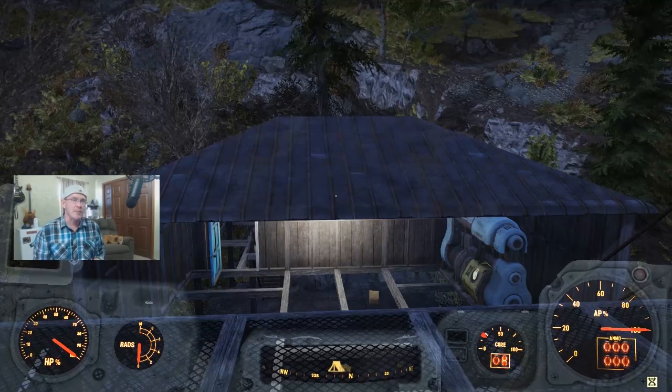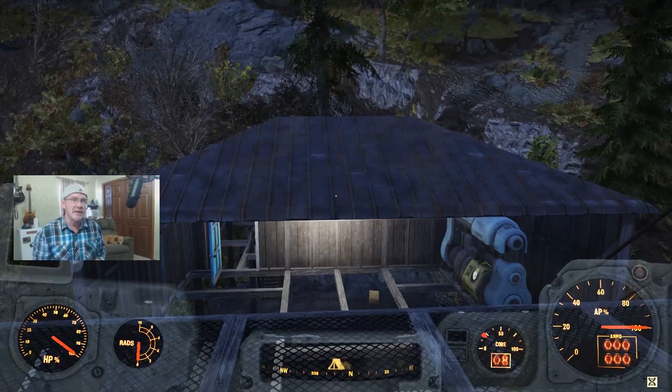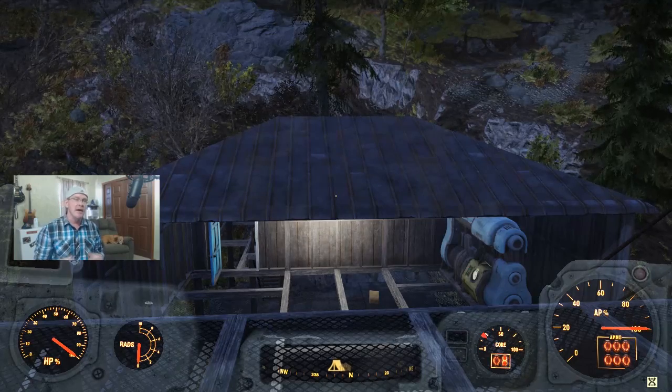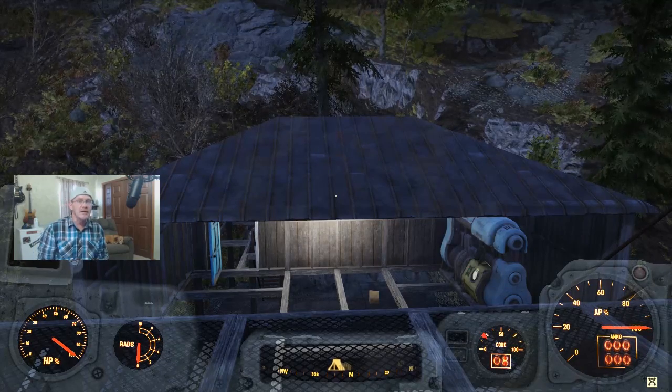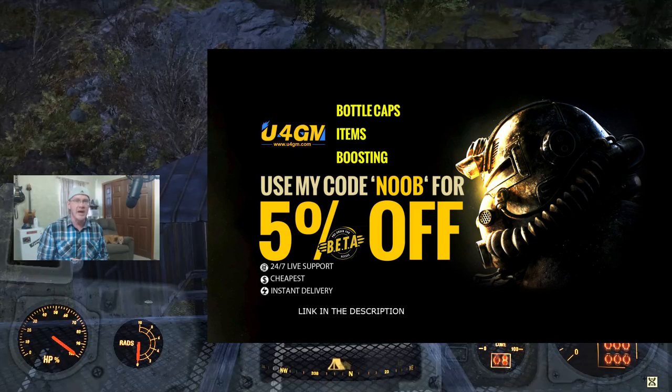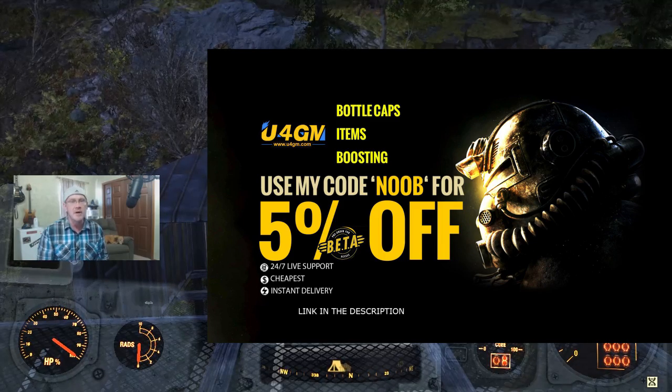What's going on vault dwellers, it's Top Ranking Noob and I'm back at it again with another helpful video for Fallout 76. If you guys want to check out some cool Fallout 76 gear, make sure you head on over to U4GM — I'm going to be putting a link down in the description along with a coupon code that's going to be saving you five percent.